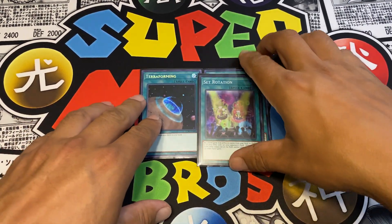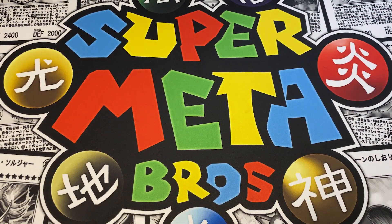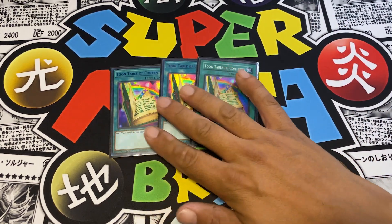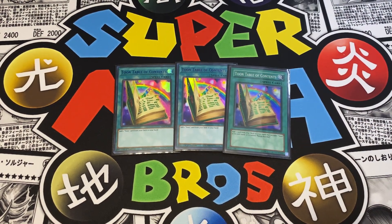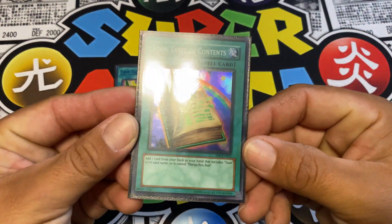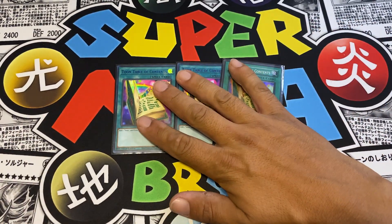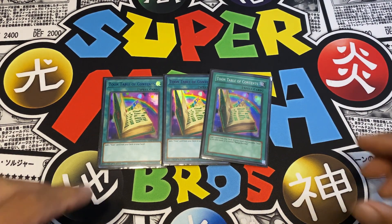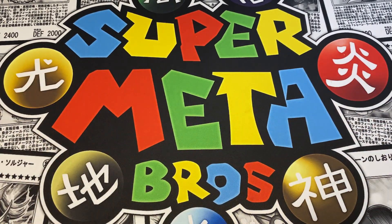Mystic Mine is so prevalent in the meta today - it just shuts down everything, so I'm running it at one. Next I run three Toon Table of Contents because you absolutely have to. This is the best searcher in the game - you simply add one Toon card from deck to hand as long as it has Toon in its name. This card is not once per turn, so if you open up with multiples it's very, very good.